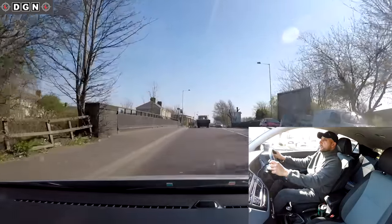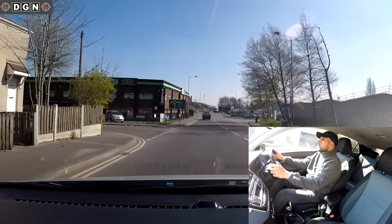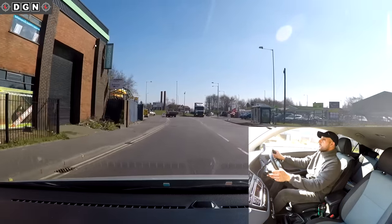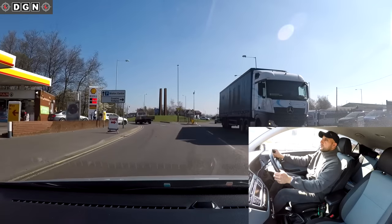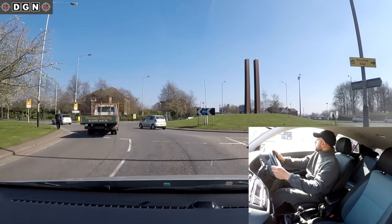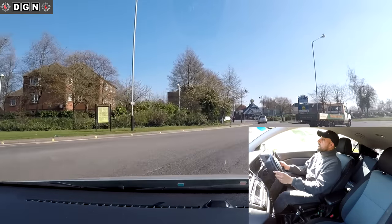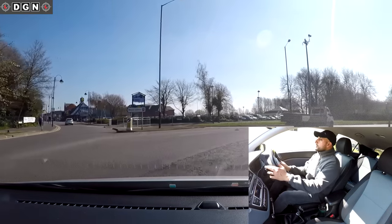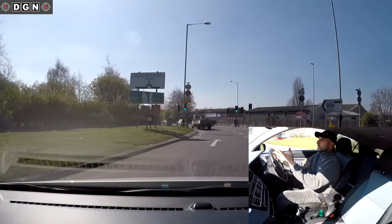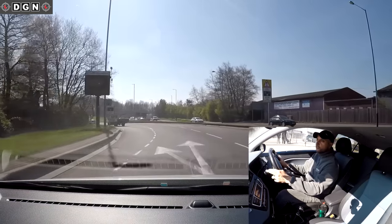At this roundabout turning right, third exit: checking centre mirror, right mirror. Not going to signal just yet because of the junction - moving over to the right then signaling right. Slowing down, selecting gear two, looking for a gap - there is one. Staying in the right lane, that's the first exit. As I get near the second exit, checking centre mirror, left mirror, signal left, checking mirrors again - it's safe to move over and come off in the left lane.